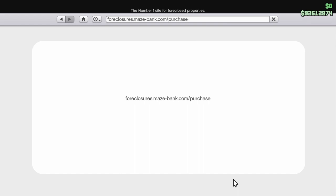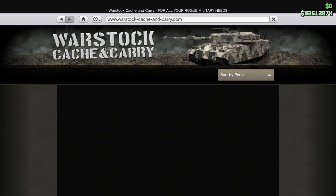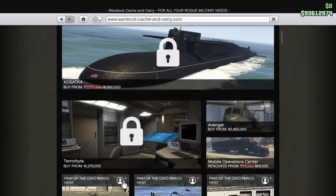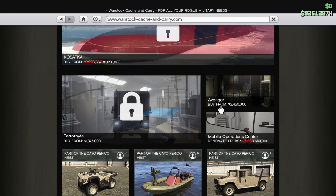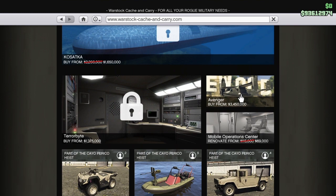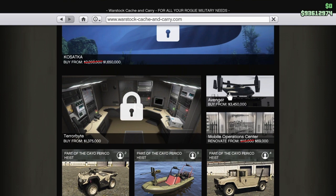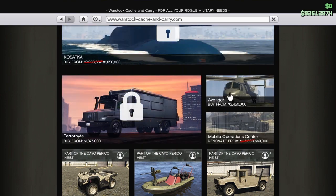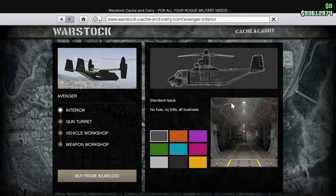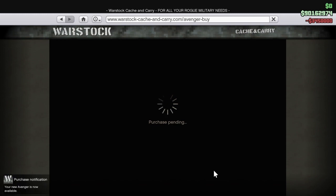That slot has a lock on it until you purchase the vehicle attributed to that slot — whether it's a plane in your hangar, an AA trailer in your bunker, or the special vehicles in your special vehicle warehouse. Each one has a slot tied to it. Think of it like a save file, and inside that save file is a sheet of paper — that sheet of paper is the vehicle data of the specific vehicle that belongs to that slot and location.